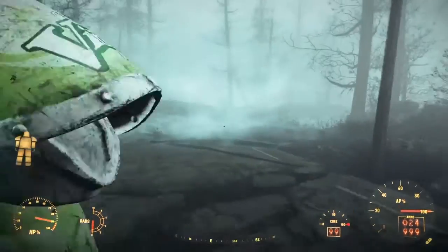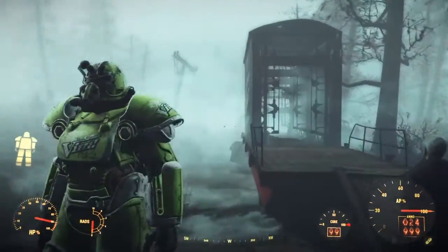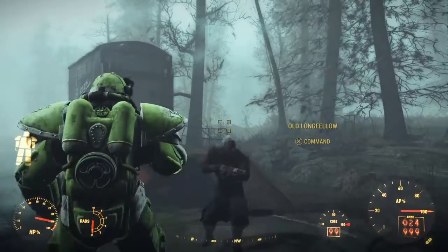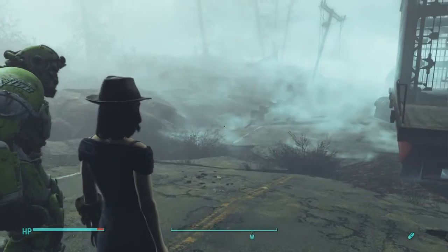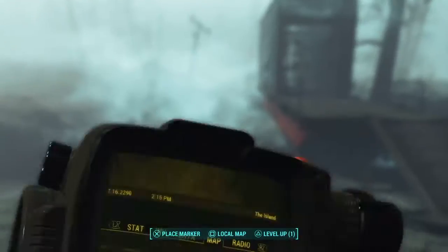And there it is guys — it's a light green T51 power armor, a full set with a fusion core. I think it's one of the easiest power armors to get. There you have it guys, thank you for watching, like and subscribe as always, and I'll see you on my next video — peace out.